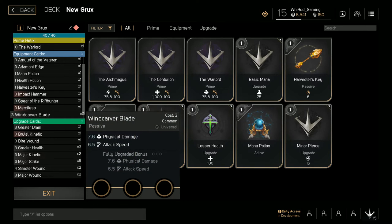Next, finish off with Windcarver Blades — this increases your attack speed and physical damage. You want to increase your attack speed as much as possible, so if you can, put attack speed in all 3, but I personally put attack speed in 2 and Major Strike in 1.